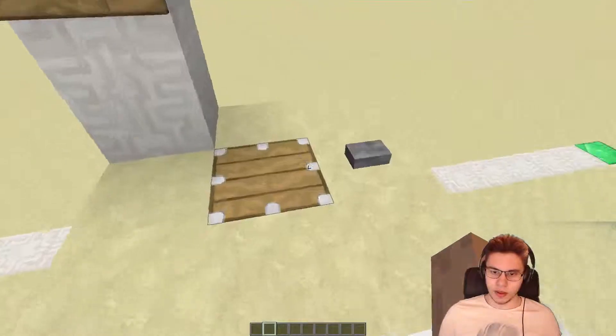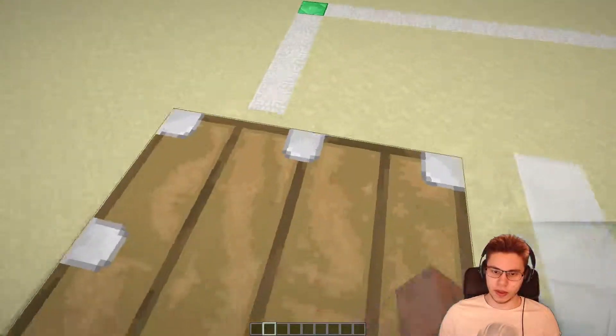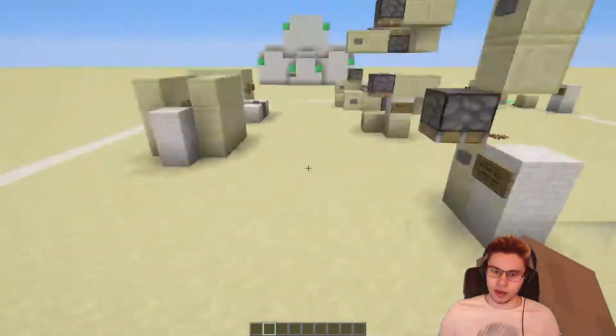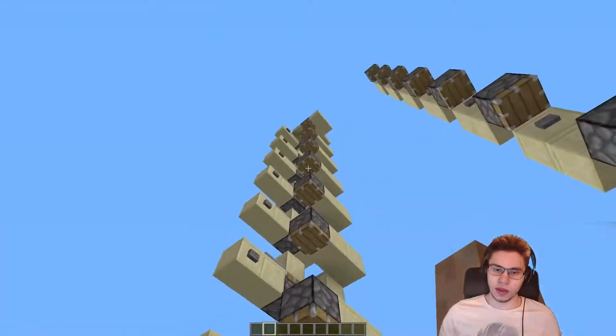I'll show you: if you're slightly to the left, you won't be pushed down. You'll notice you're stepping down a bit — but that's how it's done. And this is a two-piston elevator. This is what I designed out of this.